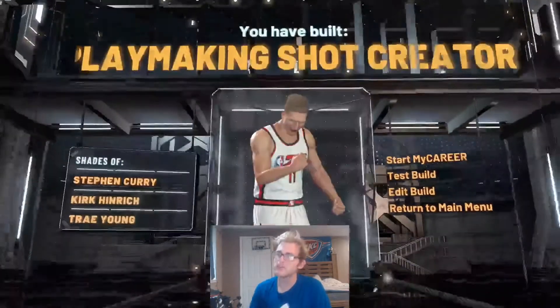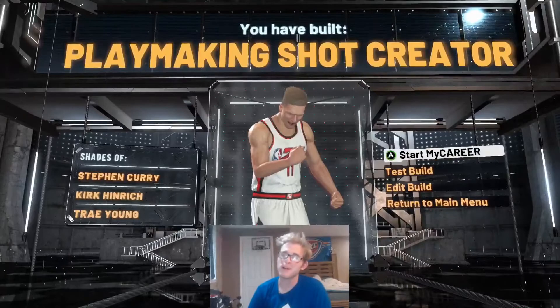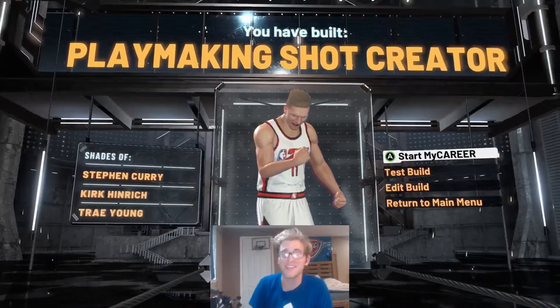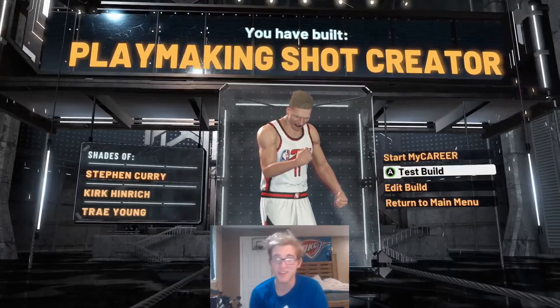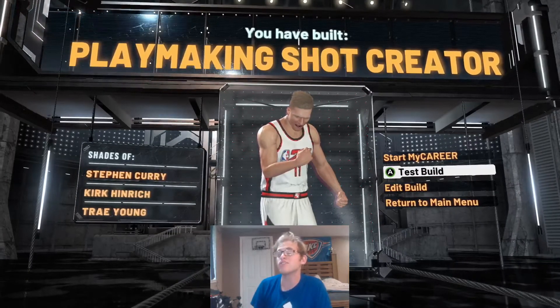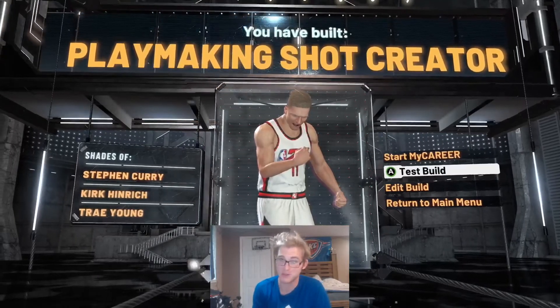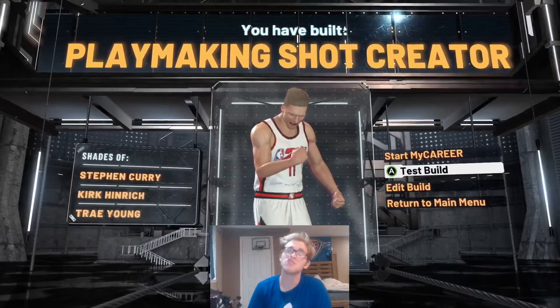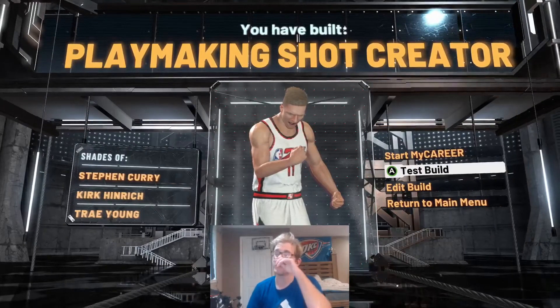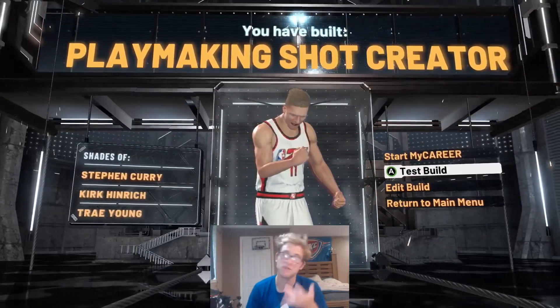For this build, guys, we are going to get a playmaking shot creator — similar to Steph Curry, Kirk Hinrich, and Trae Young. So Trae is on there. This is how you can build this playmaking shot creator similar to Trae Young at the same height. It's a fun build and obviously a little shorter. You can make this build up to 6'4" and still get that ball handle. The key thing is you want to be able to get pro dribbles. If you go 6'5", you're going to have to grind to 96, and not everyone will want to do that.